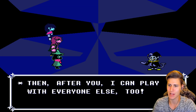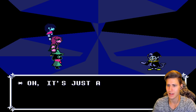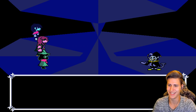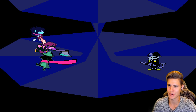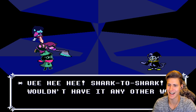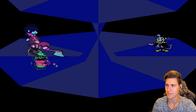Now we can play, play. After you, I can play with everyone else too. So what are we playing, exactly? It's just a simple numbers game. When your HP drops to zero, you lose. That's the kind of game you want to play, huh? Then I gotta warn you — you're dealing with a couple of sharks. Shark to shark, I wouldn't have it any other way. Now let the games begin.